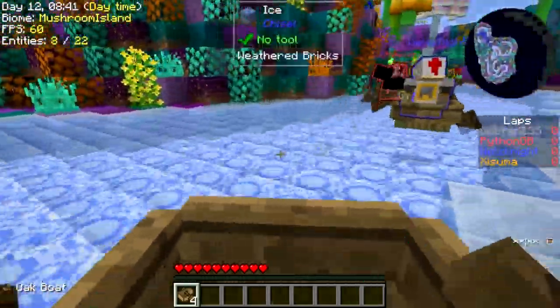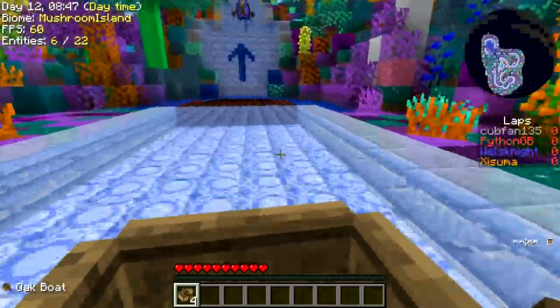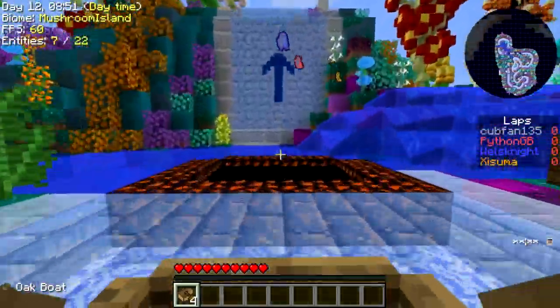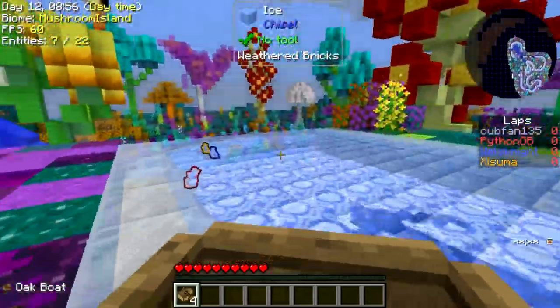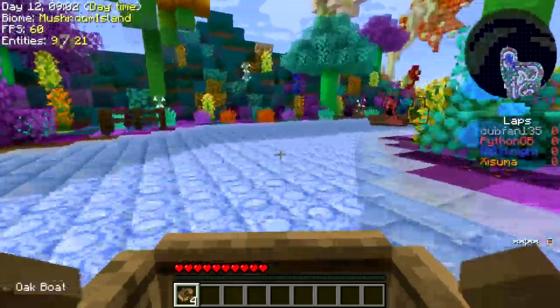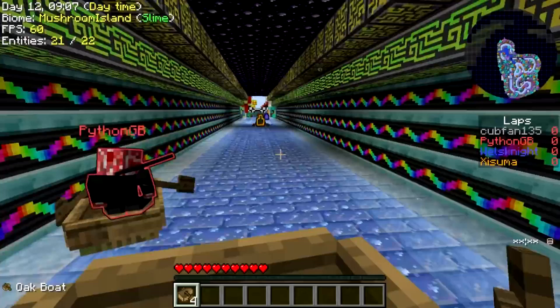Like, hop into somebody else's boat and then bail once they get into trouble — that would actually be hilarious. Here we go. I'm very tempted to just do that. It's a bit that I always mess up. Oh, Wells, you pushed me off the track. Oh no! Cheaty Wells. You're lucky we don't have blue shells.